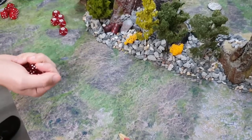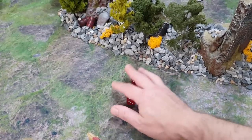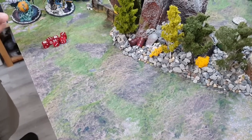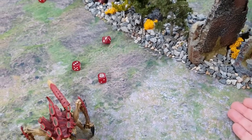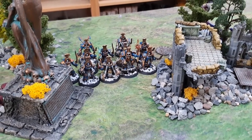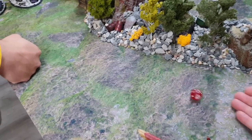Strength 5 versus Toughness 11, wounding on 6s, with the armor removal Cabal ability out of range. Rerolling everything generates several hits. AP minus one, 4-up saves. The Harrispex has a 6-up Feel No Pain from the Psychophage nearby and takes two wounds — down to 12 wounds remaining. Missile racks follow up, hitting on 3s, wounding on 5s, AP minus 2, saves on a 6. After all the shooting, the Harrispex takes three total wounds this turn.